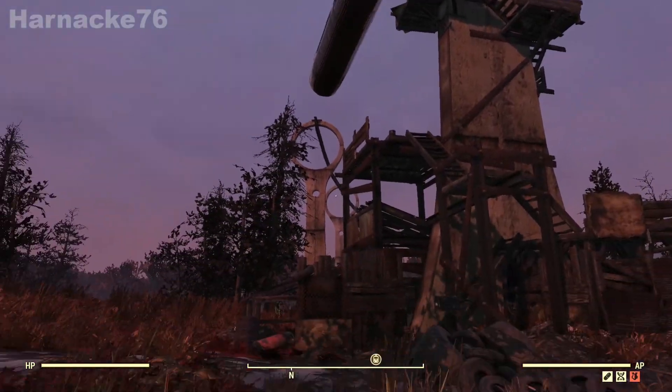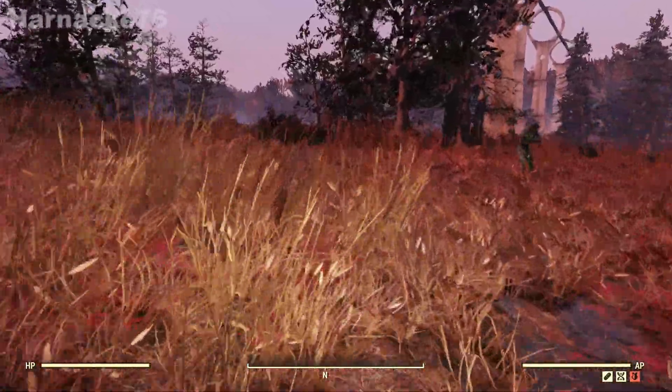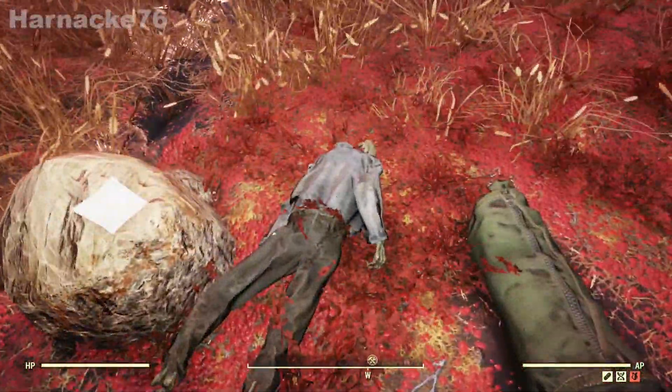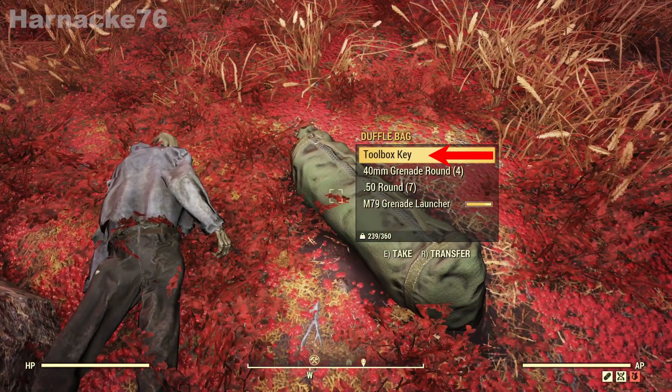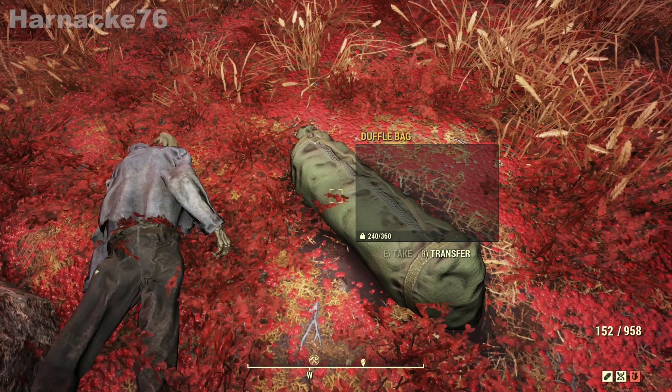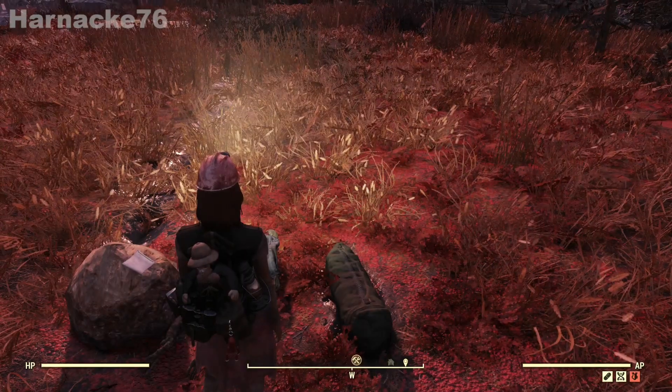From the pylon we're going to head straight north until we find a body with a duffel bag. There it is, and in that duffel bag is the toolbox key — that's what we're looking for. Now that we have that, we're ready to move to the next location.